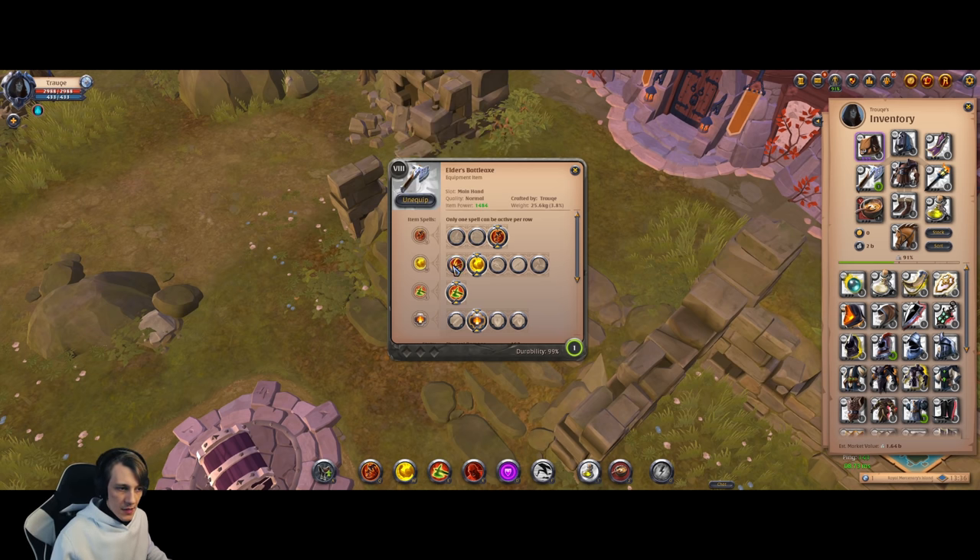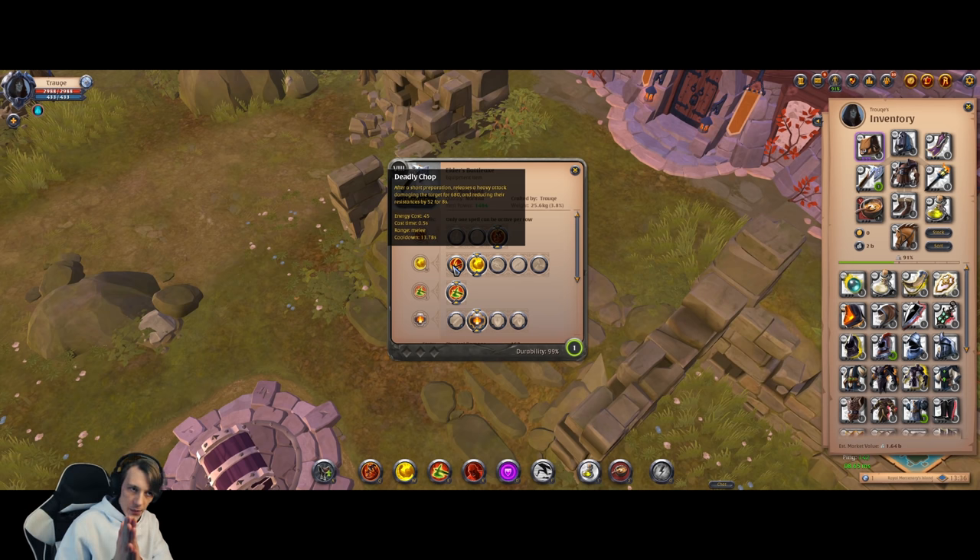Let's talk about W spells. Deadly Chop is a super strong ability that reduces enemy resistance and deals pretty huge damage with a low cooldown. But the downside is a 0.5-second cast time. It could be strong in group fights or versus bosses in green solar dungeons, but in reality it is super useless in PvP.